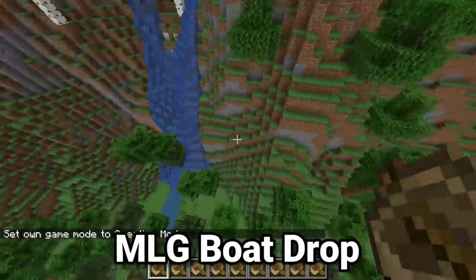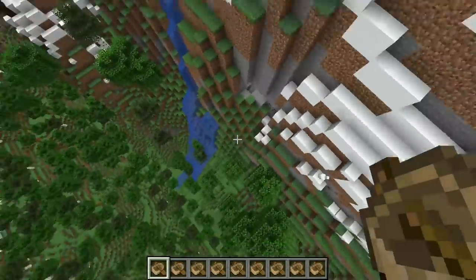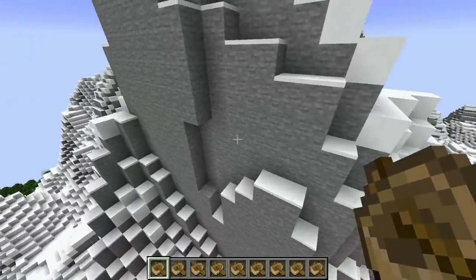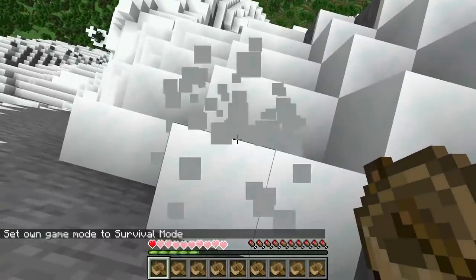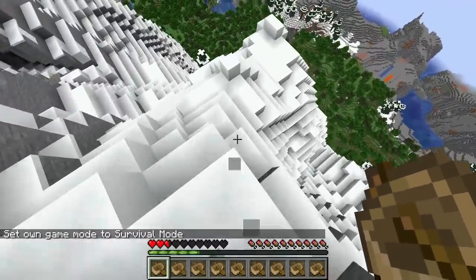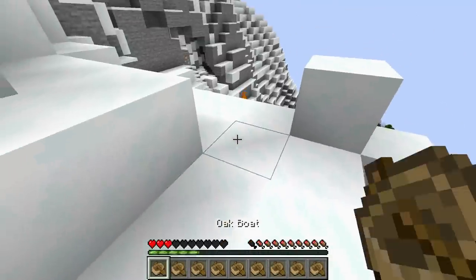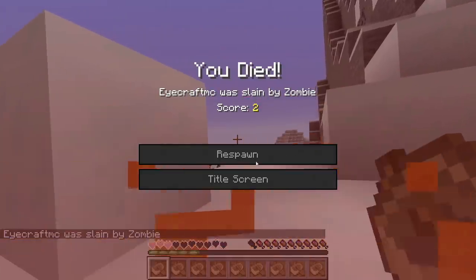Another thing you can do — though I can probably not pull it off since I'm not the best at MLG things — is to basically double-click really quick when falling down, place a boat, get in the boat, and do that to save yourself from fall damage. The trick is to double-click incredibly quickly at the exact right moment. It didn't work because I didn't right-click on the right part of the block, but the idea is you spam right-click while falling and get in the boat. It could be a good thing to practice.